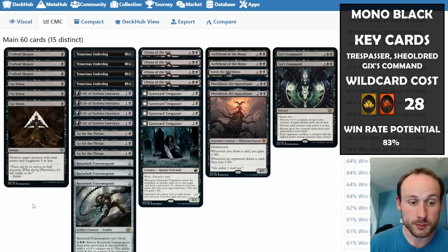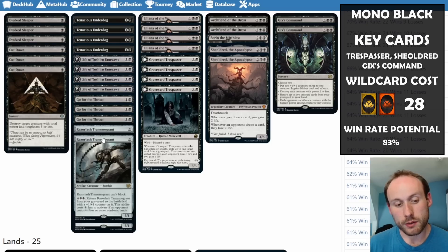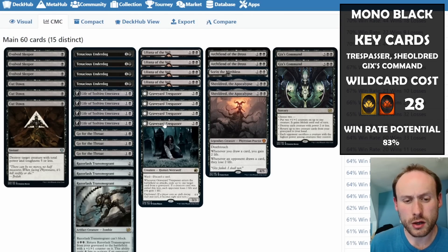We have Razorlash Transmogrant, which can't block but does three damage and can return from the graveyard with +1/+1 counters if the opponent has four or more non-basic lands. Given that decks like Esper Legends and Five Color Domain Ramp run lots of non-basics, bringing it back cheaply comes up often. Graveyard Trespasser has ward: discard a card, making the opponent give up two-for-one value just to kill it — a very resilient threat.